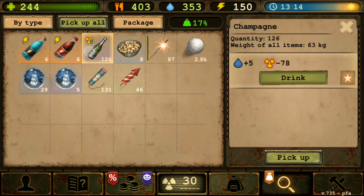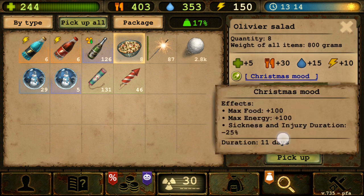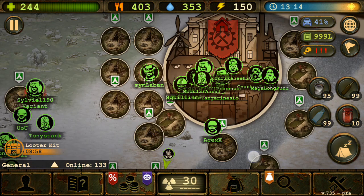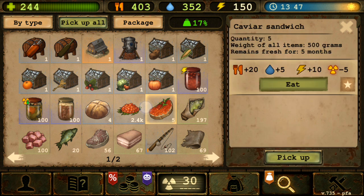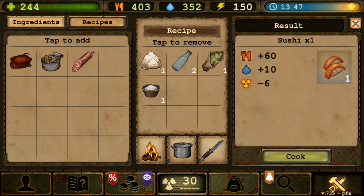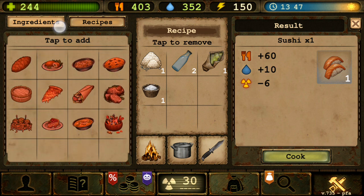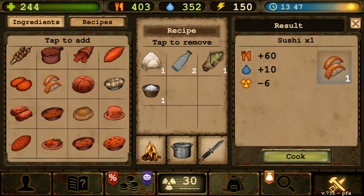That 11-day duration is kind of nuts, it's insane. I'm not sure if they'll actually make this into a recipe because it's quite an overpowered food. But still, I feel like caviar should probably be in there somehow. The simplest suggestion is just to add caviar to the existing sushi recipe and give it a radiation reduction buff.